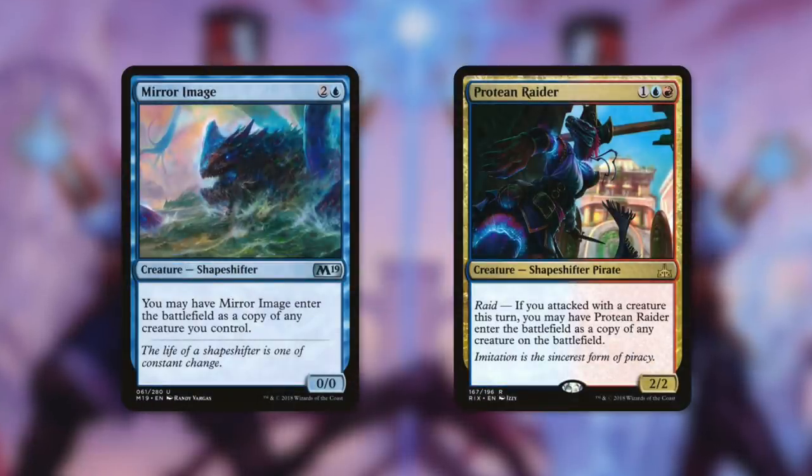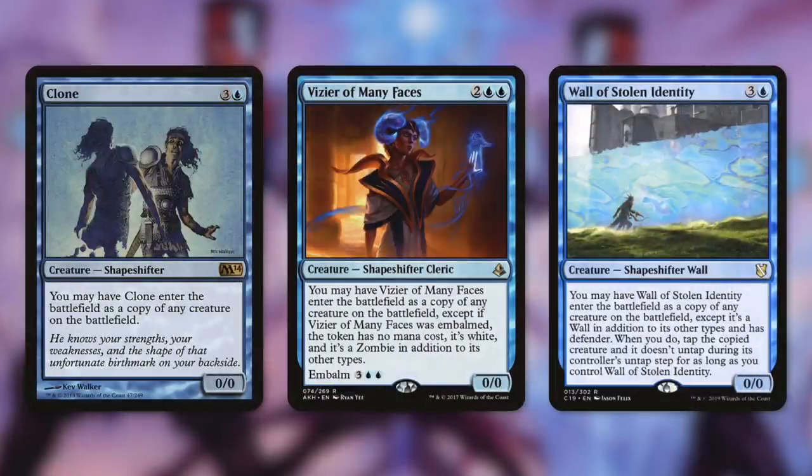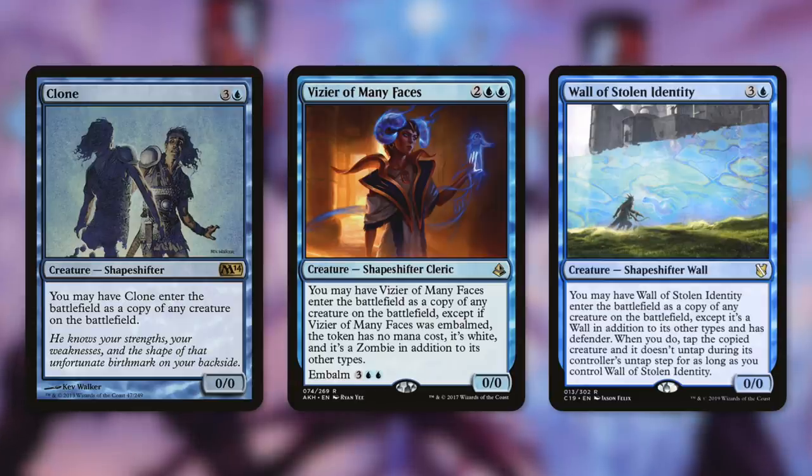So now let's move on to tactic number three: Doppelganger. We're going to be running plenty of clones in this deck, including Mirror Image and Protean Raider. Mirror Image can copy any of our creatures, and Protean Raider can copy any creature on the battlefield as long as we attack with it. Next up we've got Clone — the original clone, which is why all the clones are called Clone. And then there's Vizier of Many Faces, which is an embalm clone, and Wall of Stolen Identity, which is a wall clone that also has Defender and taps down the creature it cloned until it leaves play.